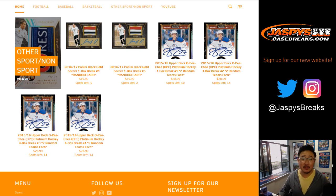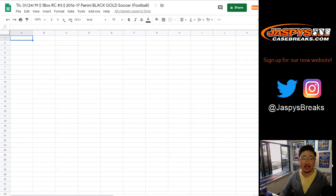Good afternoon, everyone. Joe for JaspiesCaseBreaks.com with a box of soccer. We've got 1617, one box, random card break number three of 1617 Panini Black Gold Soccer, or football, as they call it.